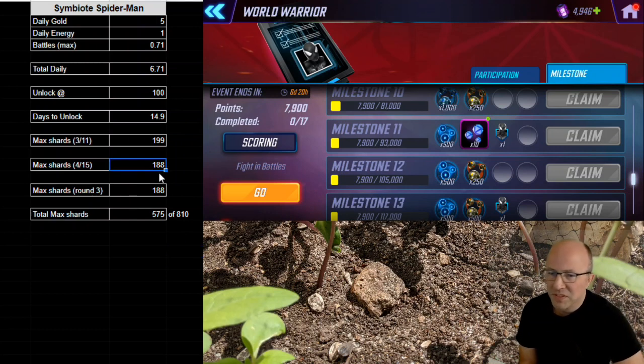There are exactly 28 days times the 6.71, for 188 shards — we'll see, they may not all end at the same time and it may go a little bit longer, but it said 28 days in the in-game mail so I'm going to stick with that. With 188 shards plus the 199, I am not going to get to 6 star, so I'm going to be happy with 5 star and do it all for free.